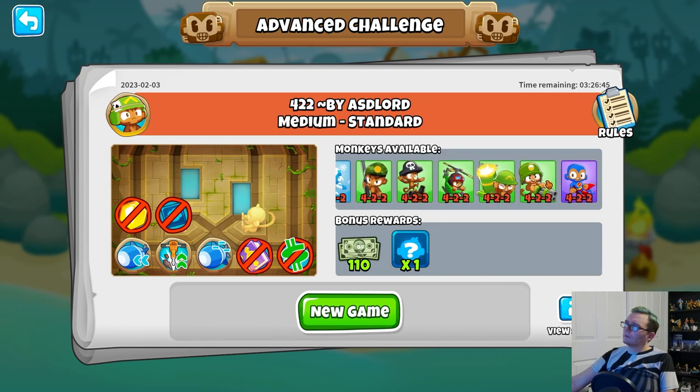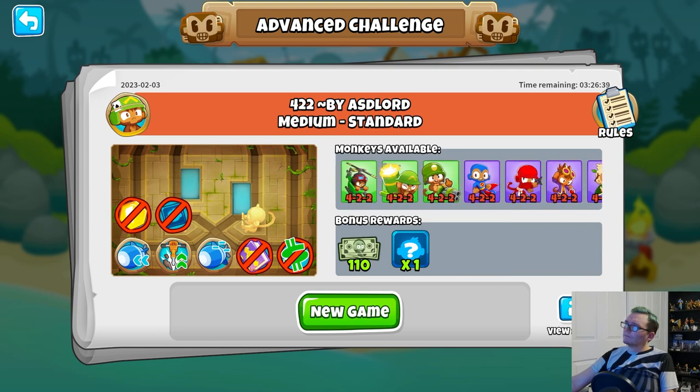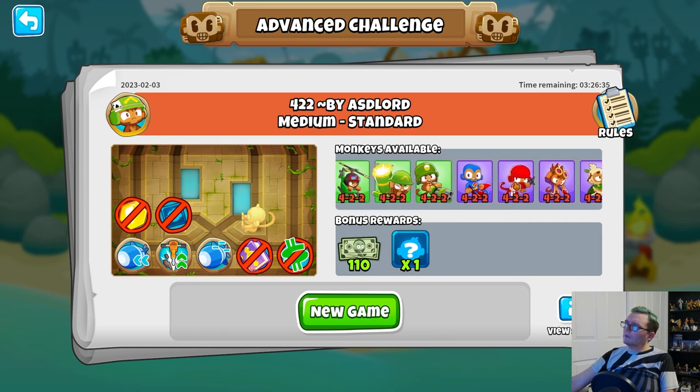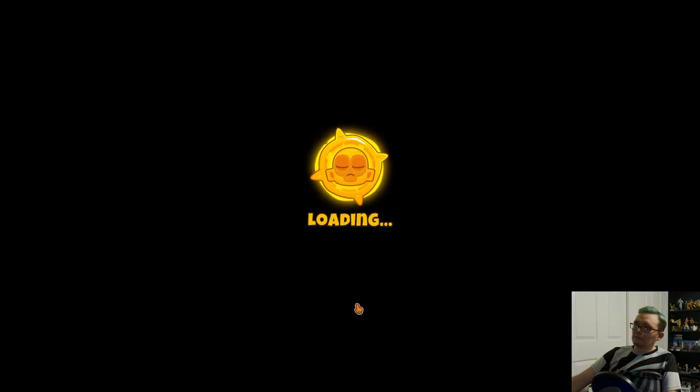My first thought immediately is to go for a Helipilot, because the amount of money we have might not be enough for a Super Monkey Tier 4. Actually, we might be able to get a Tier 3 Super Monkey though. So those are the two first ones to go try - Apache Dart Ship and then Sun Avatar, maybe.